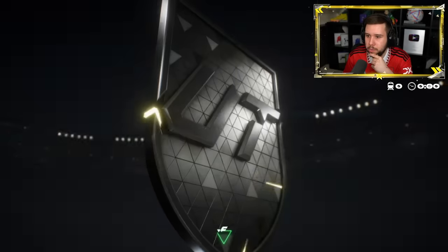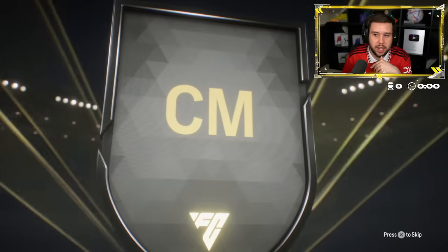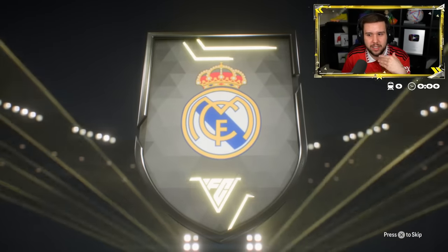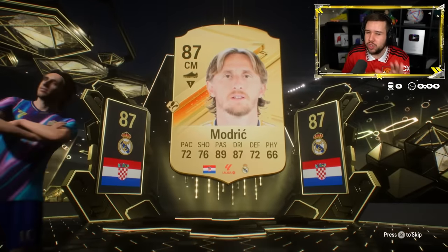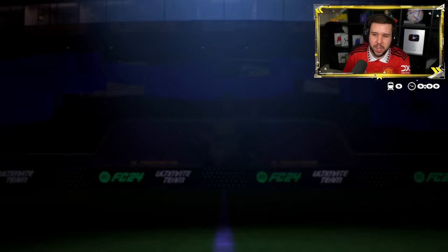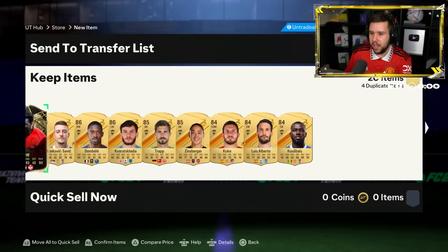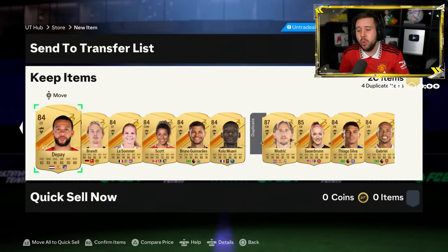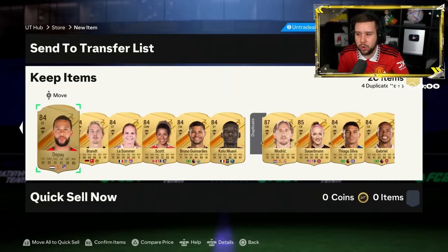Let's see what we get - hopefully a good amount of promo cards. We were opening these 85 plus times 10s yesterday and they were kind of mid, a little bit all over the place. Modric - it's a long animation, we'll skip it. We see an inform and the inform is Riora. I don't know what's up with this pack and the 85 times 10, but I just feel like we don't see that many promo cards.